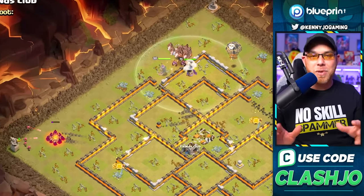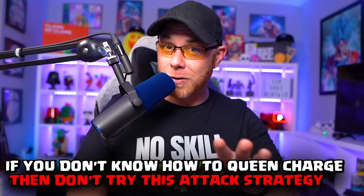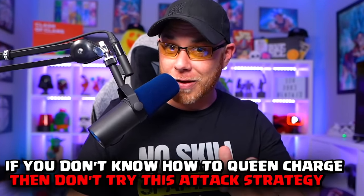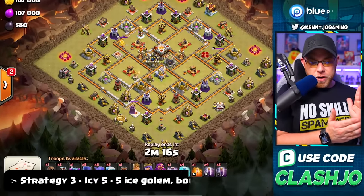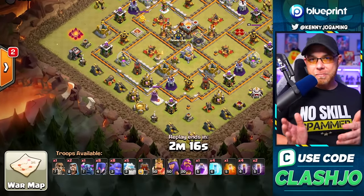We're going to speed this up because this attack is very clean - just a little mishap with the miners on the right, but regardless there are plenty of hogs to get the job done because of how much was taken out with the queen charge. If you don't know how to do a queen charge, don't try this just yet until you get some practice.